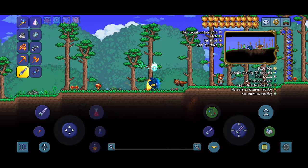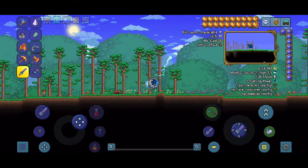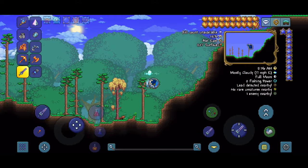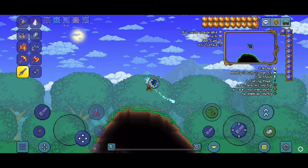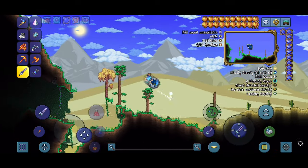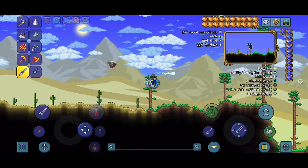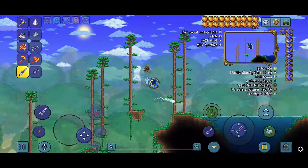Once you load into the world you'll be met with a guide — for some reason his name always seems to be Trent. You're going to want to go to the right. By the way, I just want to say this only works on mobile; it does not work on PC, and I don't think it works on console either. PC seeds don't work on mobile, so that's how I know.